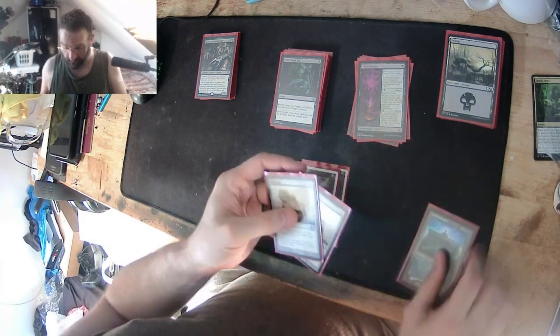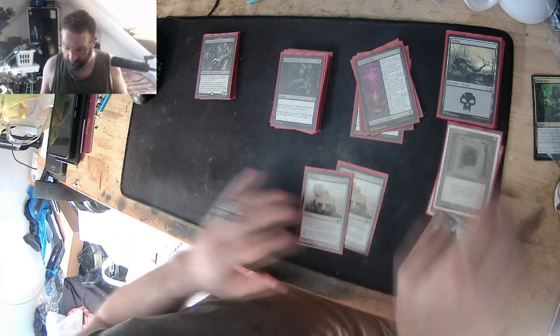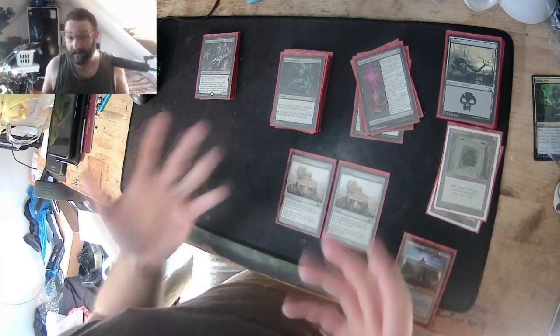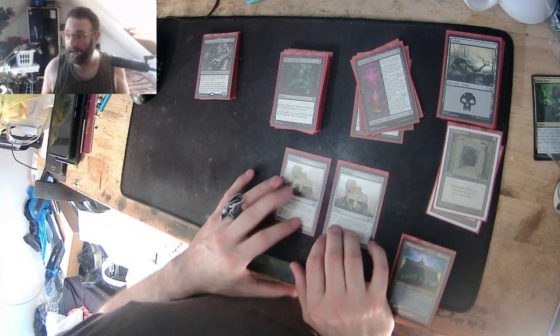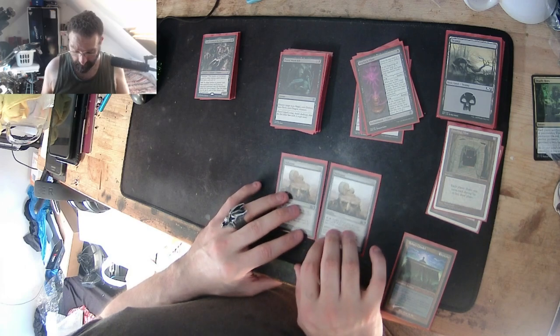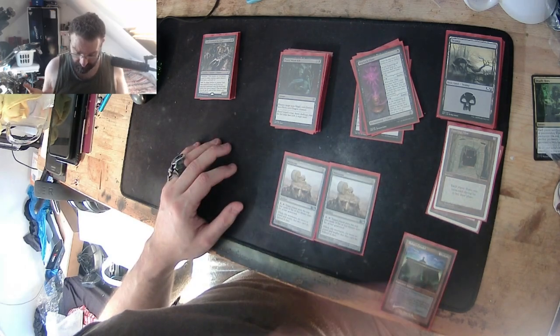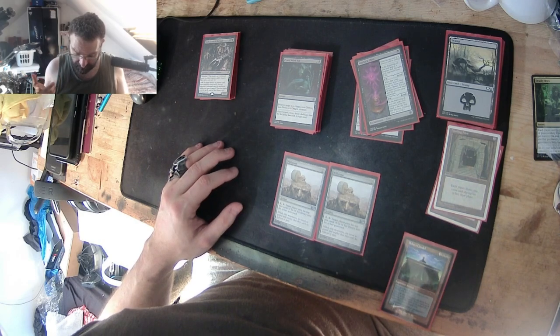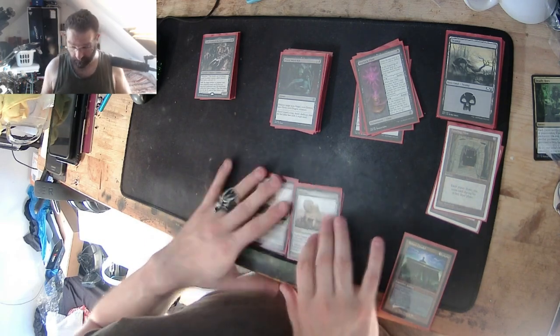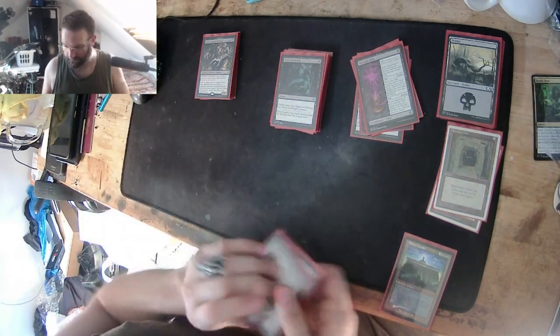Then we have two Milestones, which are in place of Grindstones. I will eventually be getting my hands on some Grindstones, but for now all I've got is Milestones. It's a two-cost artifact — pay two and tap, target player puts the top two cards of their library into their graveyard. So basically, just mill cards for two.